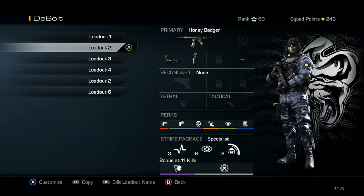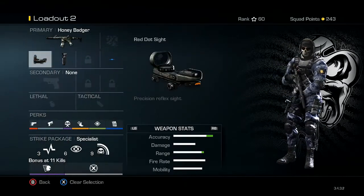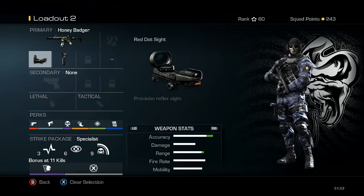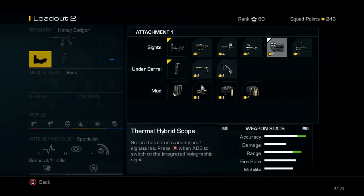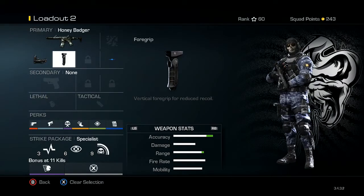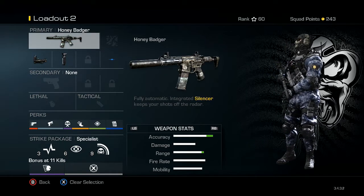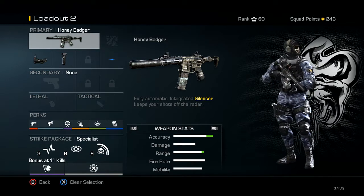The first one is my most favorite class in the game. We've got the Honey Badger with a red dot and foregrip as standard. They go really well together — the red dot has always been my favorite scope, and the foregrip really helps with recoil. The good thing about the Honey Badger is that it comes integrated with a silencer, so you don't need to add one separately.